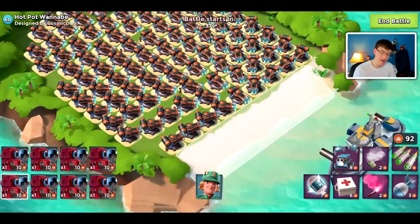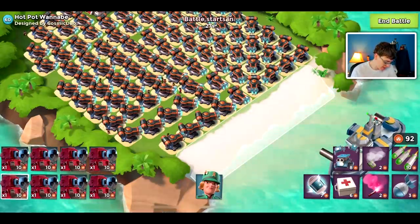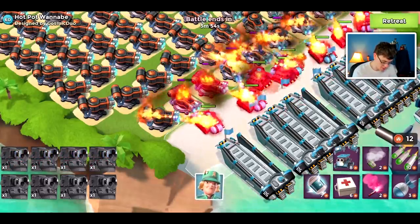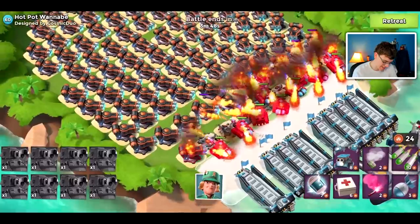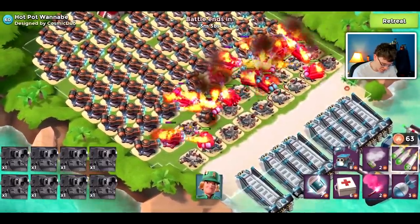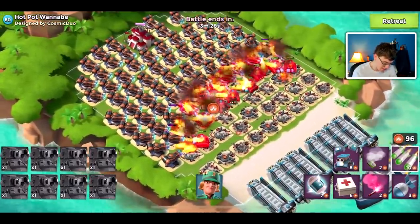Here we are on my hotpot wannabe base — aka all flamethrowers — and I have brought eight scorchers. Let's see whose flames are more effective against each other. It's like a portable flamethrower versus flamethrower. We're gonna spread out our scorchers. I have faith in them — I know flamethrowers do a lot of damage, but scorchers have a few health points on you guys. Looking at it so far, none of our scorchers are taking too much damage and they've already gotten pretty far into this base. I'm just gonna let them play out, not gonna spend any GBE. I have faith in my scorchers.